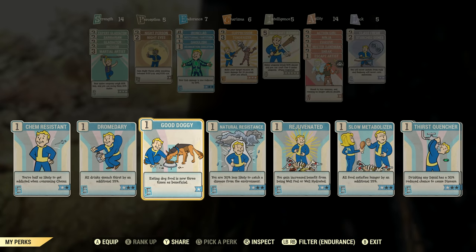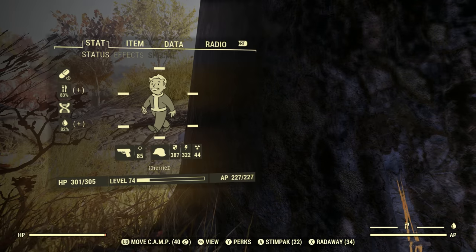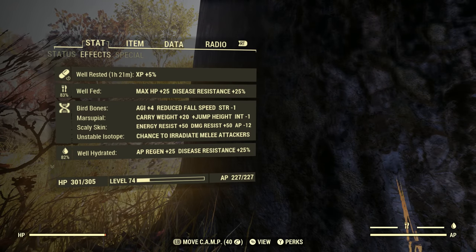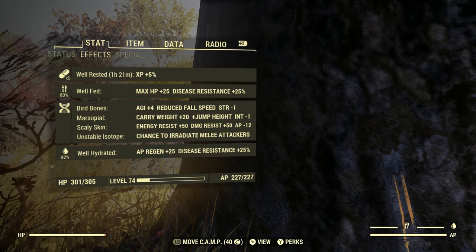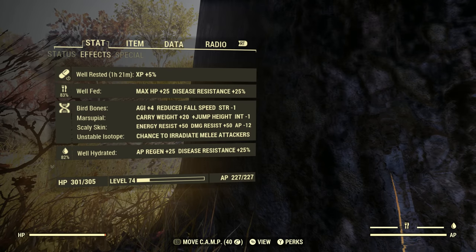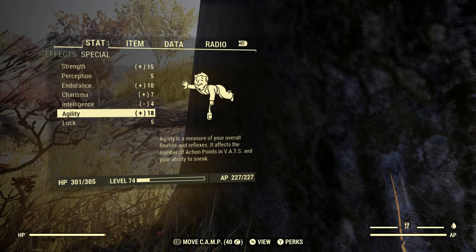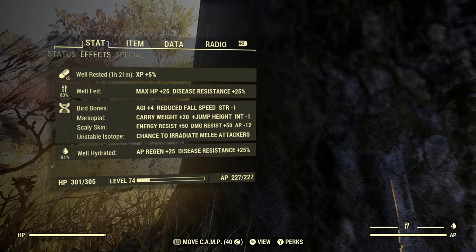Under mutations we're gonna go with Bird Bones, Marsupial, Scaly Skin, and I've got Unstoppable Isotope — it doesn't really do too much but it's kind of fun. Marsupial is a must. Bird Bones is probably really good too because it gives you extra Agility, which is very cool.